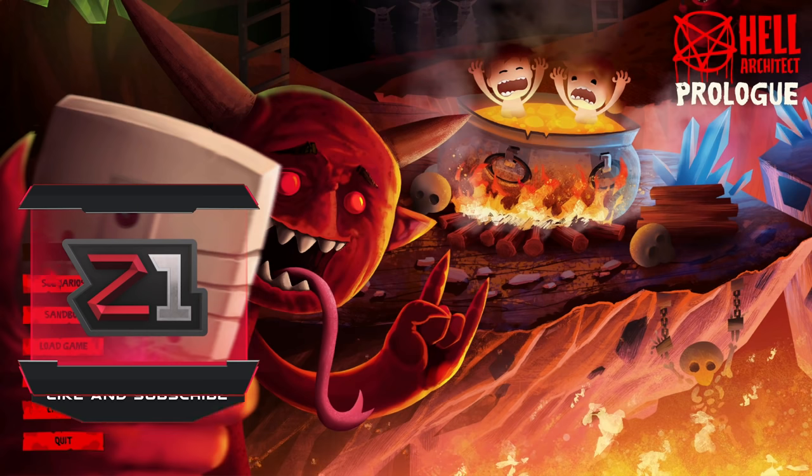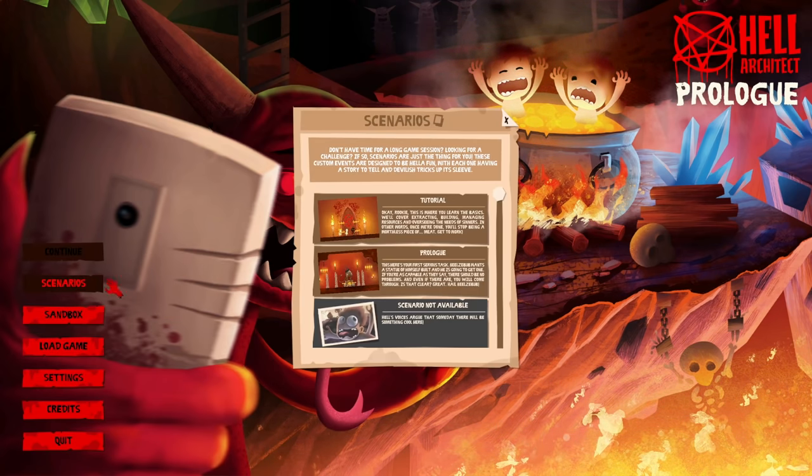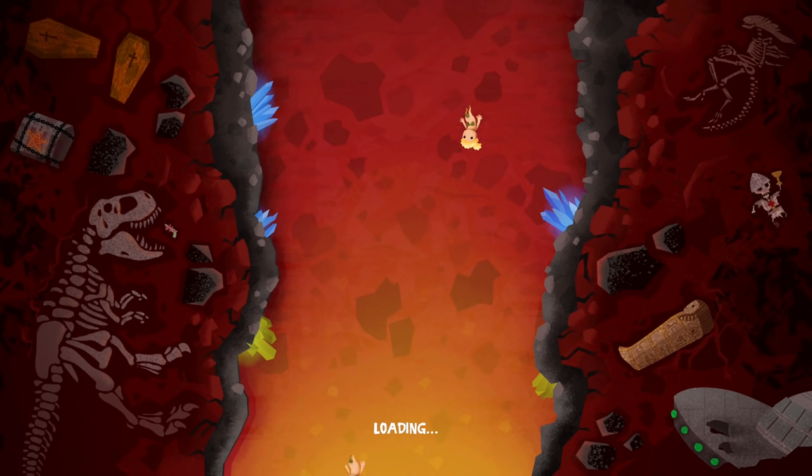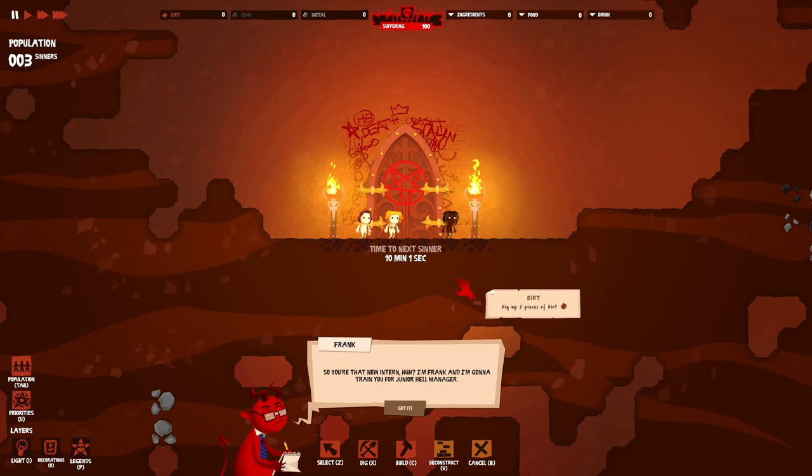There's a scenario, tutorial, and prologue. Should I play the tutorial first? This is your first year - Beelzebub wants a statue of himself built! Let's select the difficulty level: Heaven, Hell, or Inferno. We're not doing Inferno, just normal mode. It kind of looks like Oxygen Not Included.